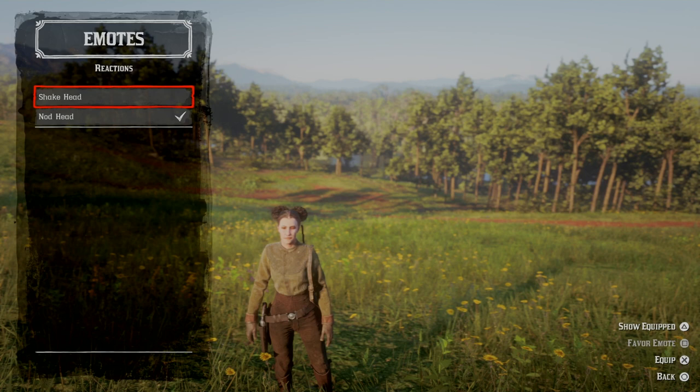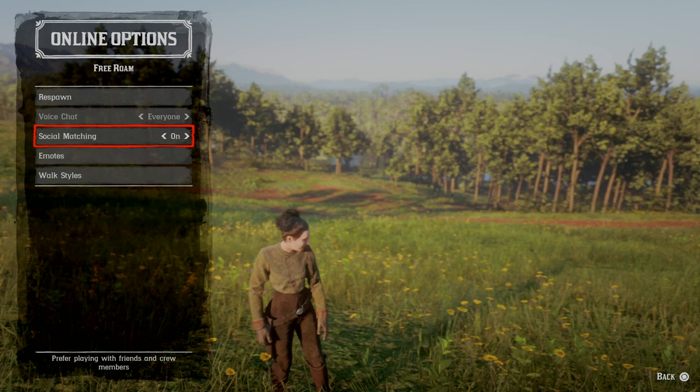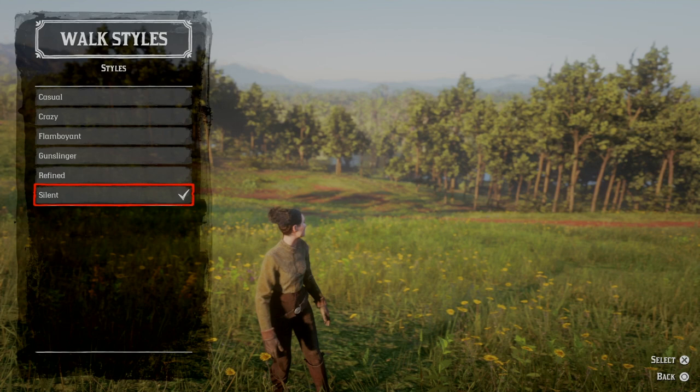Coming back out, this is another menu system with respawn, voice chat, social matching on and off, emotes where we've just been, and walk styles. Walk styles is an interesting one — there are a few different options and they'll add more at a later date no doubt. I went with the silent one at the bottom; I do think she makes a bit less noise when running with silent.